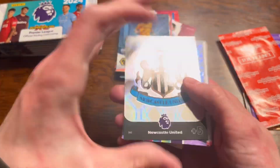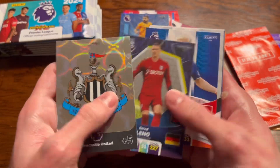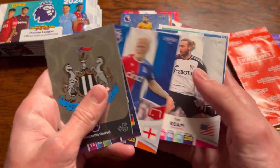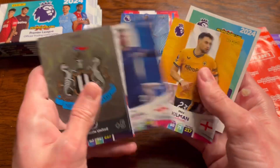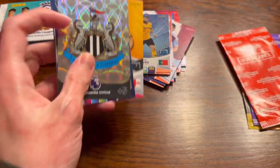Next up we've got the Newcastle United Badge, Bernd Leno - formerly of Arsenal - Will Hugh, he looks ancient there, Tim Ream, Ben Shuel, and Max Kilman of Wolves.